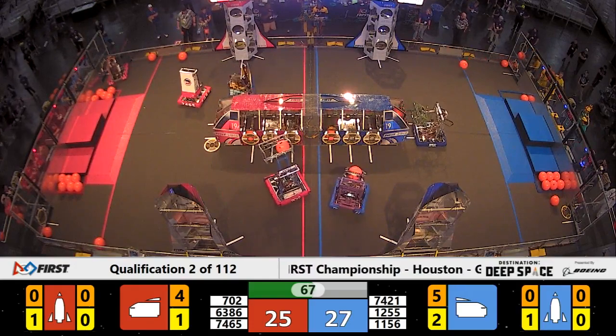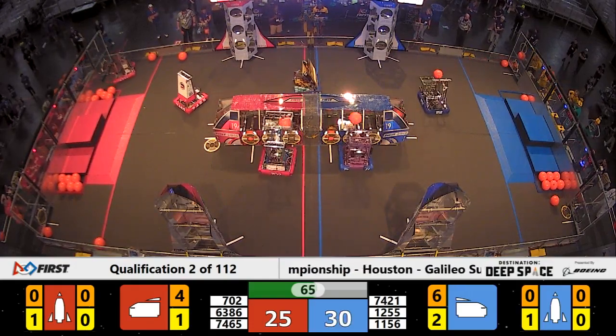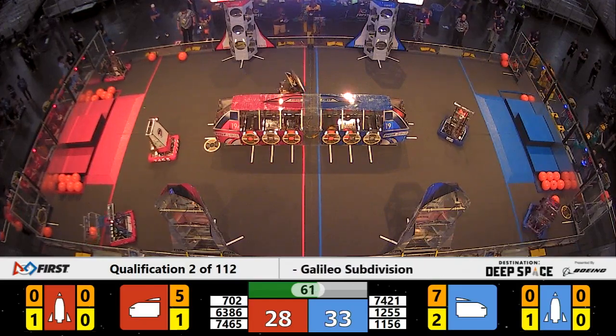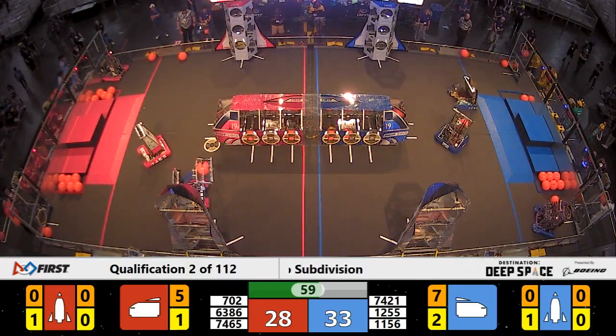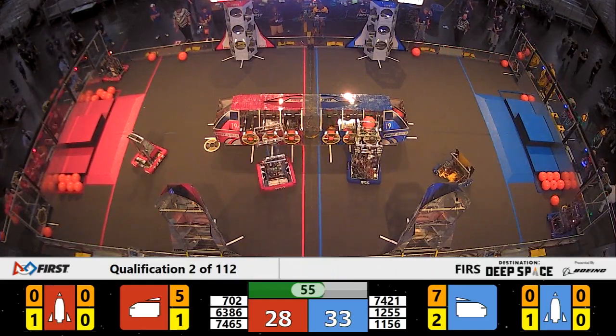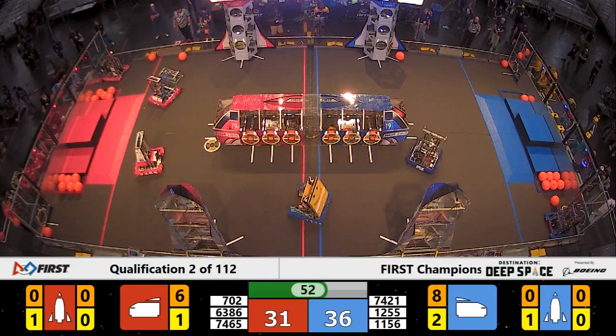Blue Alliance cargo ship now has six hatches filled. Each of those cargo sitting securely in there with a hatch panel in place are worth three points for the cargo and two points for the hatch panel. That seems to be helping the Blue Alliance out here in qualification match number two.